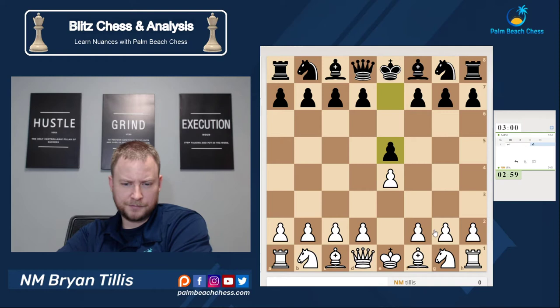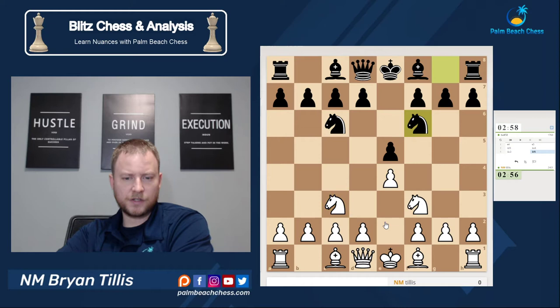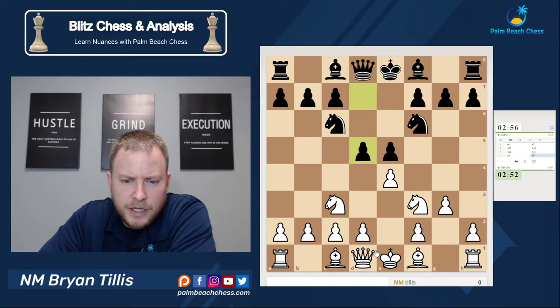We got white again, so let's go with e4. We had a Petrov last time, so I'm going to play the super solid Four Knights and go with the g3 variation.